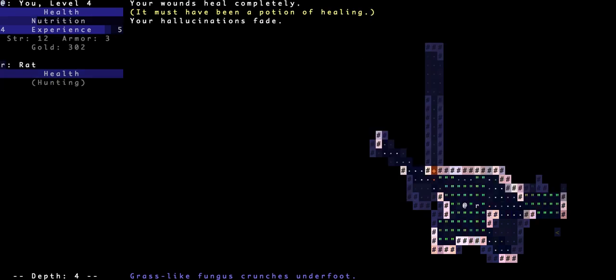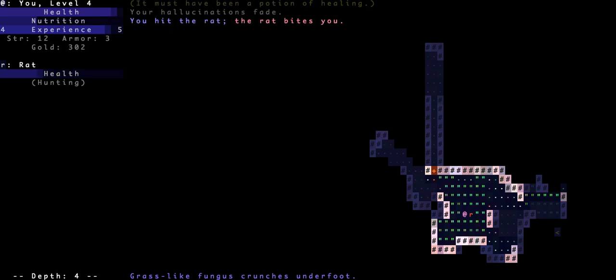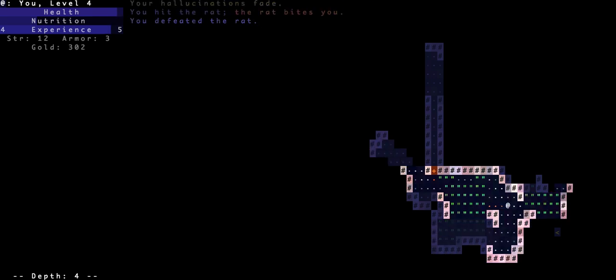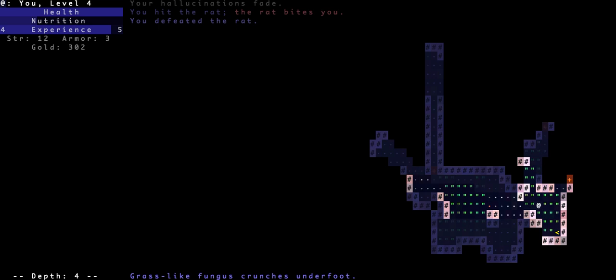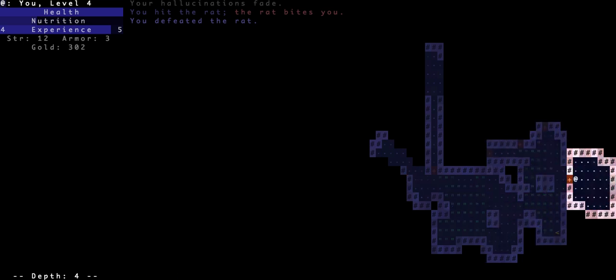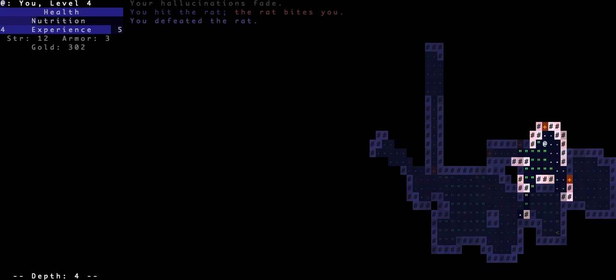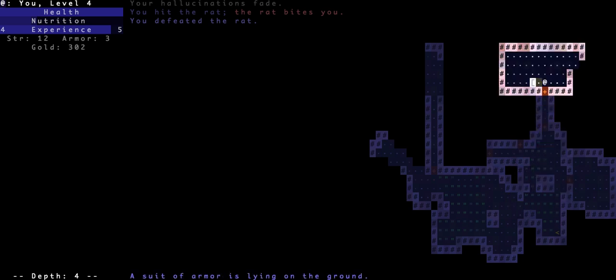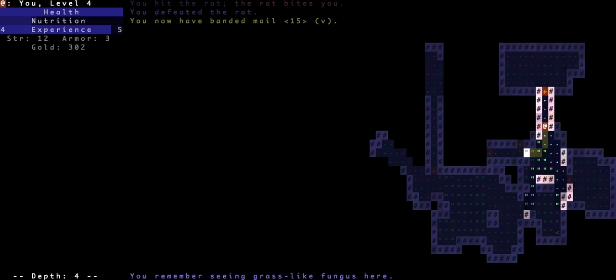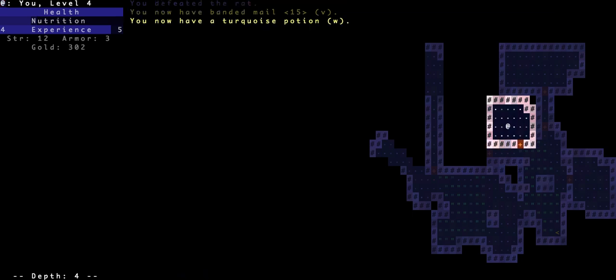Must have been a potion of healing — okay, thank goodness! Lucky me, I picked the potion of healing. Like really, that was exactly what I was hoping to get. Let's go back — when I need to be careful I use the keyboard. A suit of armor — banded mail. When do I get a strength boost? Do I need to find potions that give me strength boosts? I bet I have to do that.